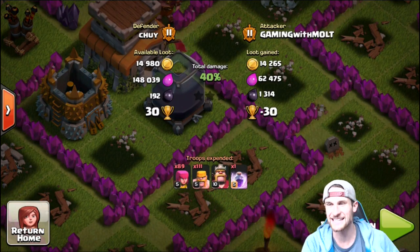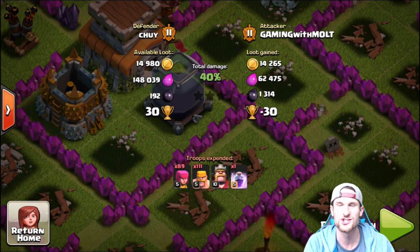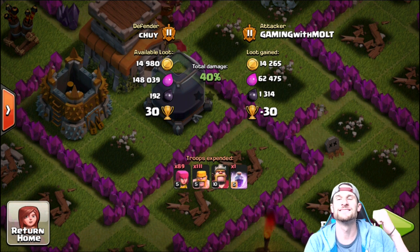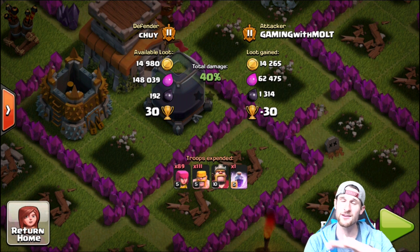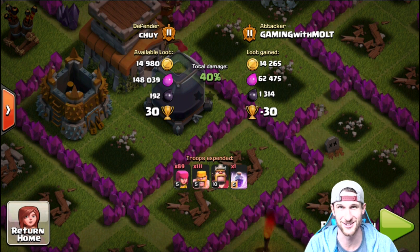I'm so proud — that one archer got us over a thousand dark elixir. She is clutch! If any of you guys are single and looking for a girl, holler at her, because she knows what she's doing.